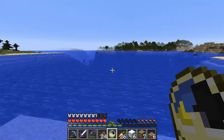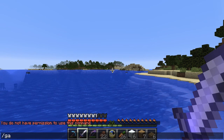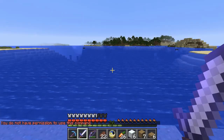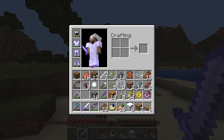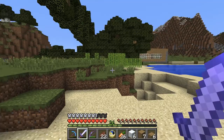Hi guys, so I'm starting a new survival episode. You see this stuff? Yes, I have been doing stuff, so don't be mad. I can't even go to creative mode, so yeah. I'll do a little tour of my place. Here it goes — I have this stuff in my inventory, I have enchanted stuff.